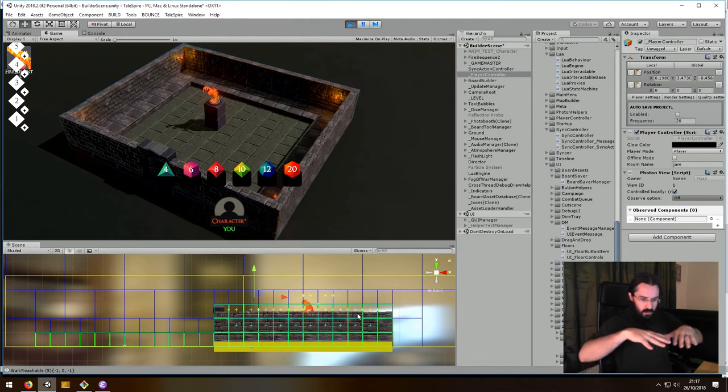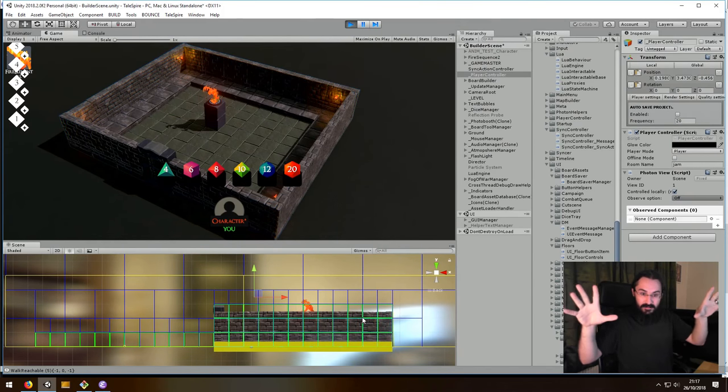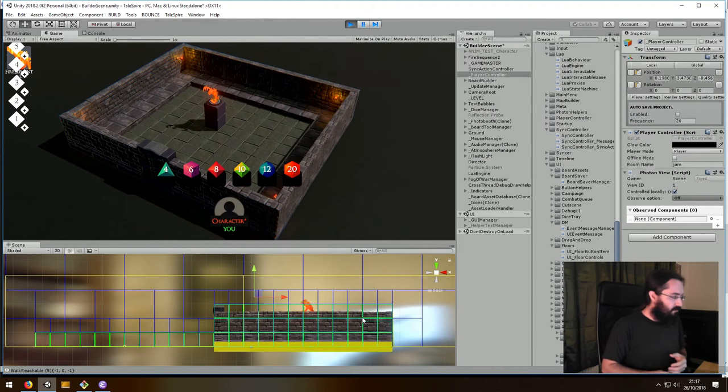If there is an object there it can grab onto, it'll look down from there, find the object, and say: okay, you can stand on top of that. It's really just a flood fill — like using the paint bucket tool, you click on a space and it lets the color go everywhere out to the edges. Same kind of thing, but with some 3D tweaks.